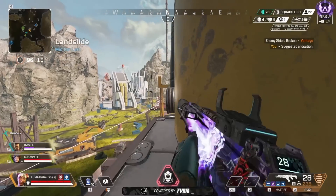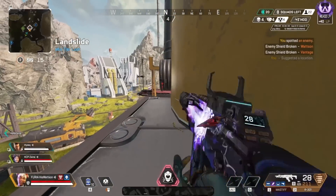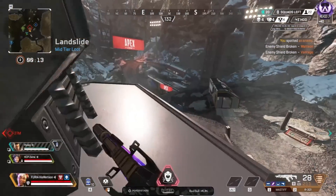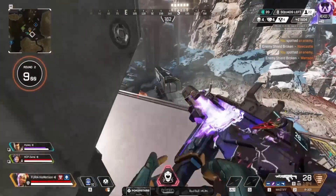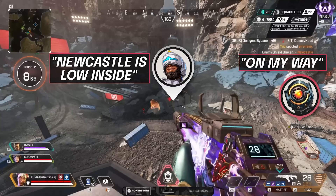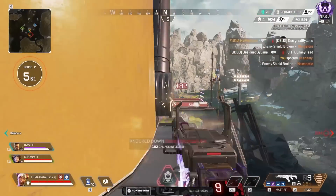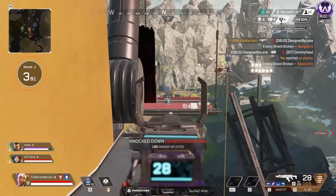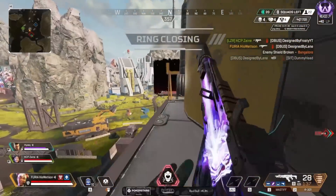You can ping loot, you can ping enemy positions, you can even ping some tactical plans. If you want to defend a spot, ping it. If you want to attack a spot, ping it. If you want to go somewhere, ping it. I can't tell you how many times I've been playing, especially in solo queue, and people just don't ping stuff. And this is also a very good point — even if you do have a microphone and you're talking to your team, you still have to give clear callouts. If you're talking about a team in a specific area, don't just say 'hey, there's a team over there' — use the ping system as well as your voice.